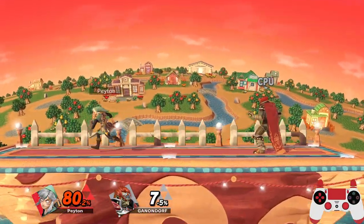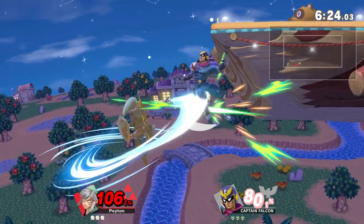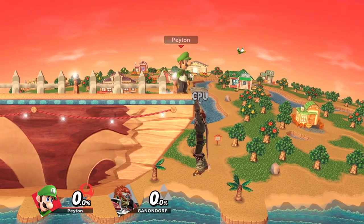Specials and aerials are character specific, and for fast falls and landed aerials, punish what they do after. There are exceptions to all of these, but such is life when you're playing a game with 81 unique characters, almost all of which have their own super weird jank to account for.